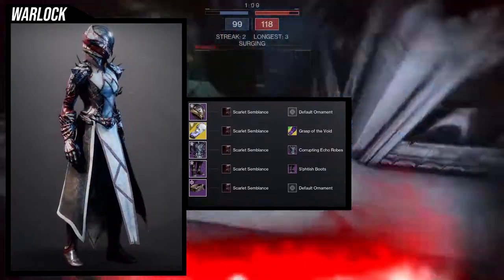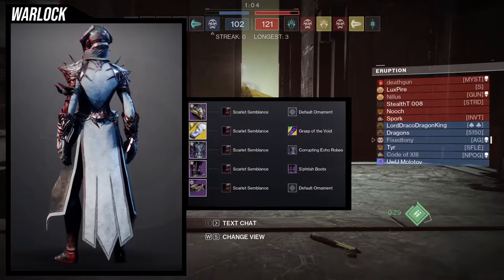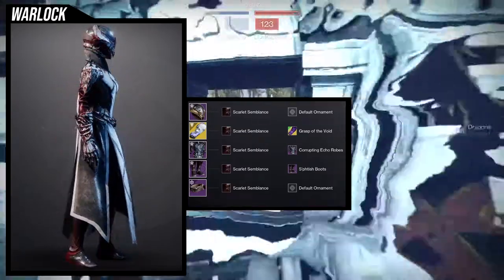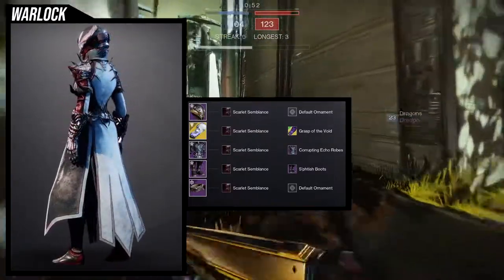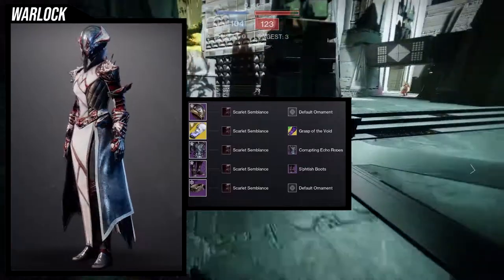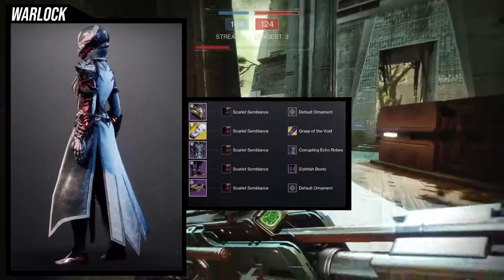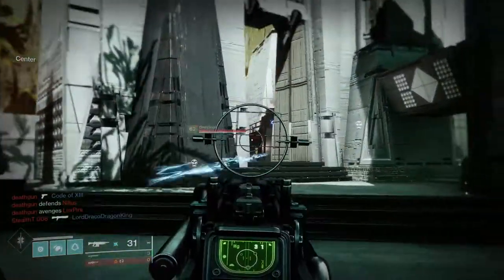For the bond, we're using the Iron Forerunner Bond — an Iron Banner fallen-themed piece. I really like this bond, definitely one of the coolest. I wanted to go for the spiky aesthetic because there are a lot of spiky bits to this set, and overall Scarlet Semblance makes it look really menacing. The shader just really hits on this one.